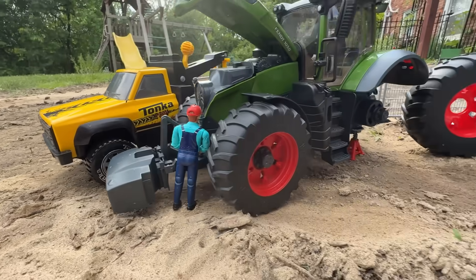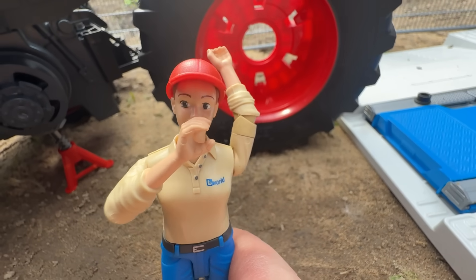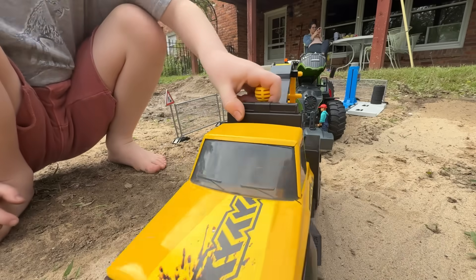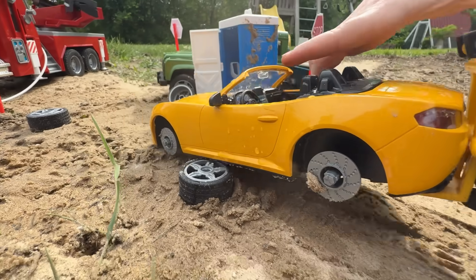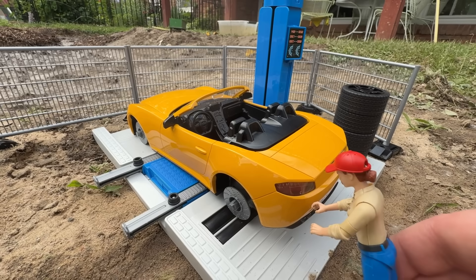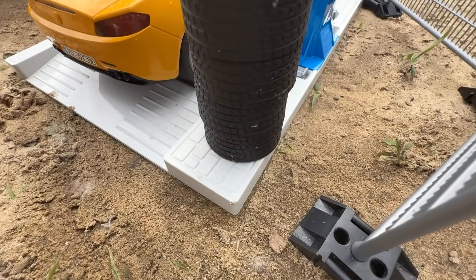Now let's take care of that car. Good thing this repair shop is right there. I can smell the wreck from here. Let's load up in the tow truck — pull out and back up to the wreck, then tow it away and put it on the lift. It looks fine — I just need new wheels and tires. Good thing they have a set.